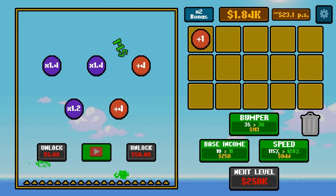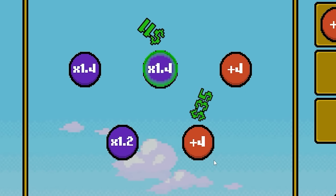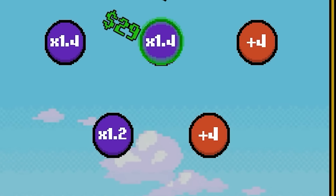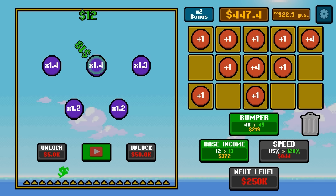That one just sat on a multiplier — it was up to $96. That was almost $100 for a single drop. That one did get into the hundreds — they turn yellow once they get over $100. So for about $3,000, let's increase the base income to $12, and then we want more bumpers because I'm really starting to like these multipliers a lot. We can have a 1.3 times multiplier there and a 1.2 there.